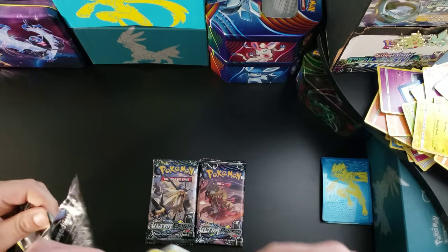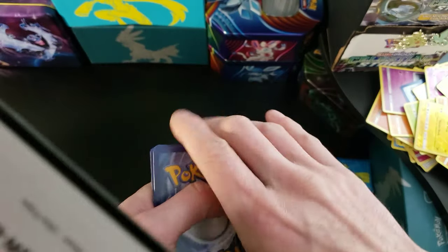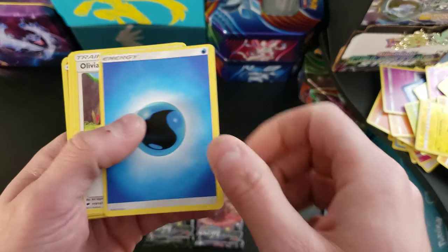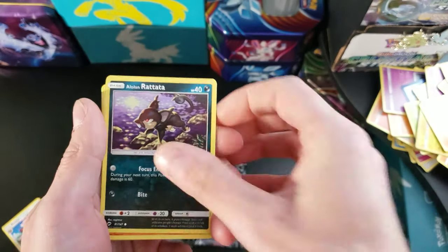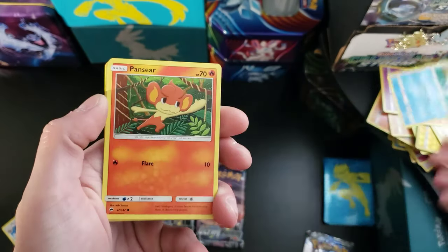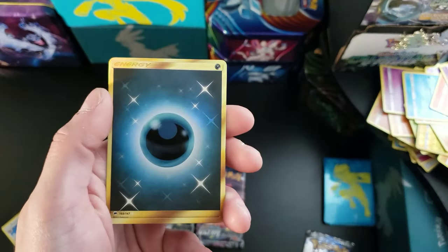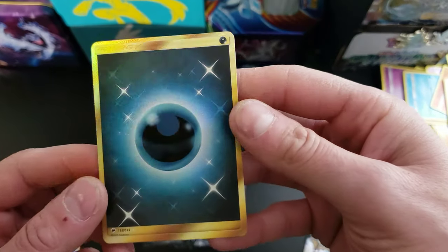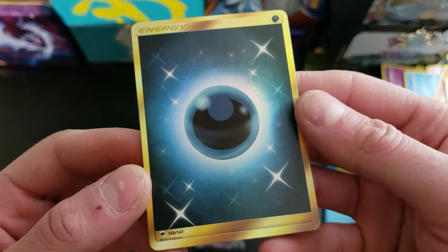Maybe that's why these packs were on sale for $2 a pack. Code card. We got a Water Energy, Olivia, Kiawe, another Porygon2, Alolan Rattata, Mudbray, Magikarp, Pansear, Krobat — and we got a Secret Rare Dark Energy! First good pull of all those packs, oh my god. And that was from Burning Shadows.